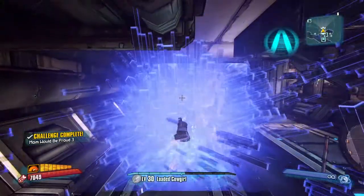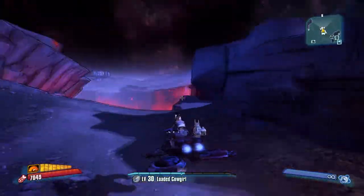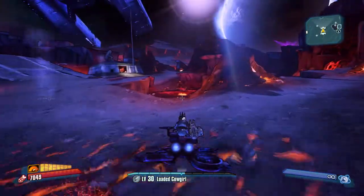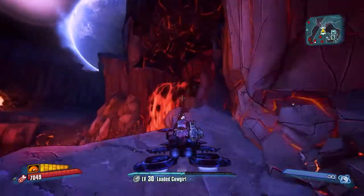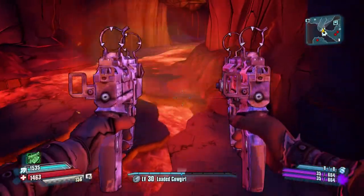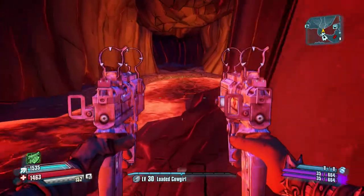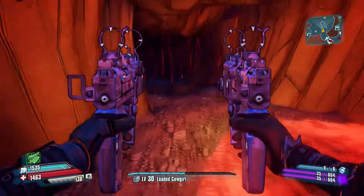I get the Stingray instead of the other vehicle as it's quicker to get there because you can jump up onto the ledge. Just come along here, jump up onto the top and get out. You can get out in the lava — just jump straight away and you won't take any damage. If the lava does damage you, just avoid it completely and get on the edges.